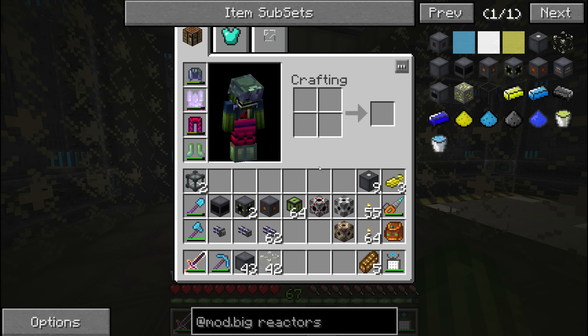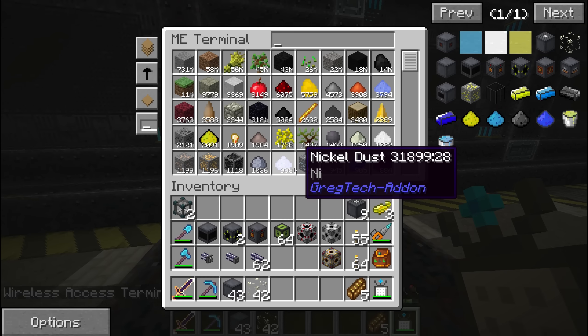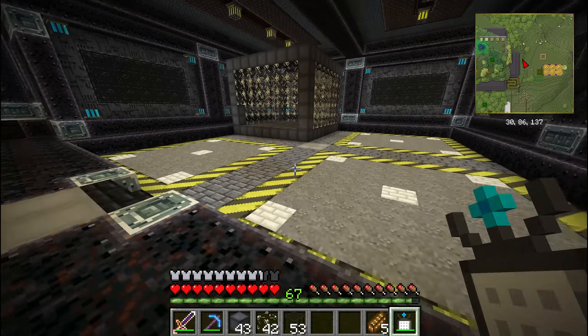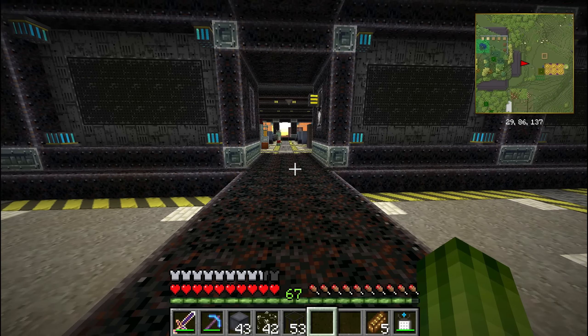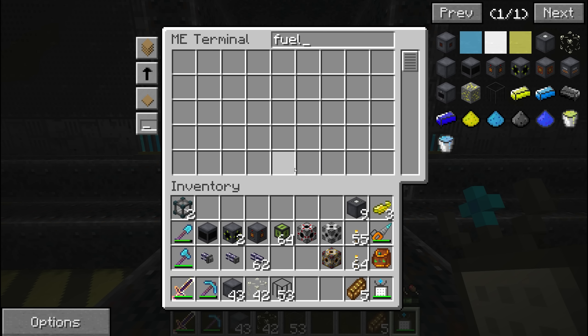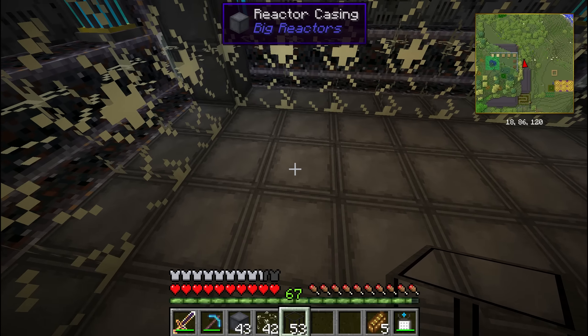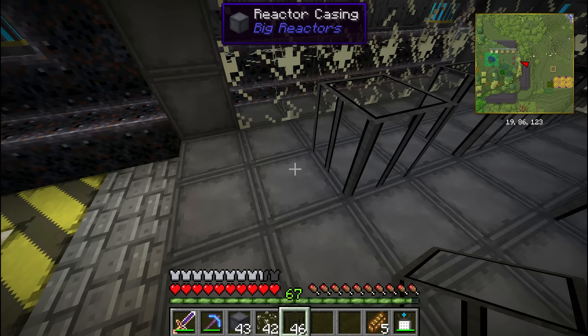The next thing we need to do is put in the fuel rods. Let's see if we have those in the ME system — yes there they are, 53. That's not enough; I wanted to do 9 fuel rod columns, so I need 54. I'll just let that craft and finish.